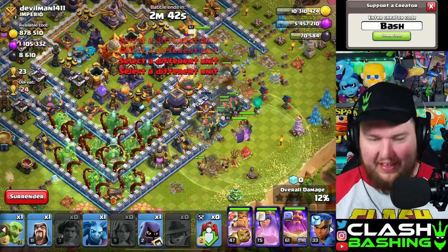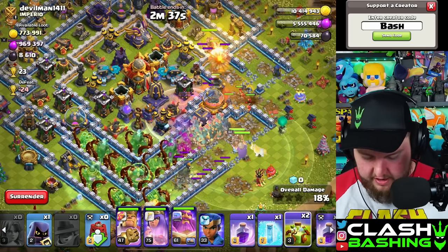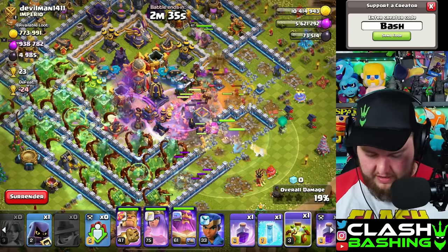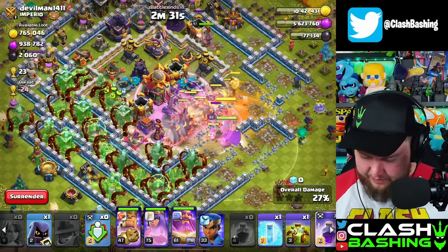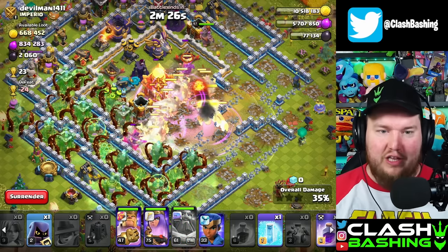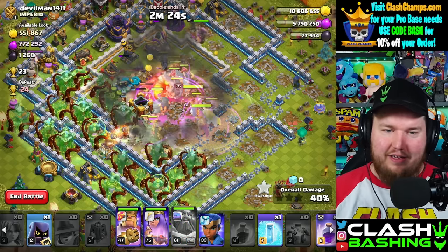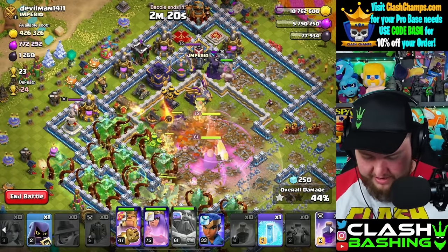We've got to grind the King up. We can definitely get the King down and upgrading today — I think he's 79,000 dark elixir. Aside from the Eagle, top of our priority list is getting the King upgrading. Our poor little level 47 King. Who doesn't upgrade their King in Clash of Clans? Big noob moves.